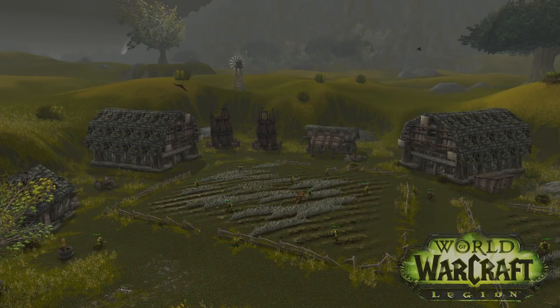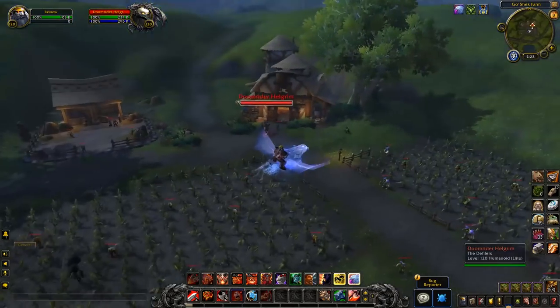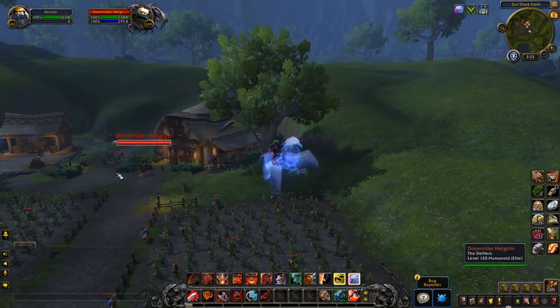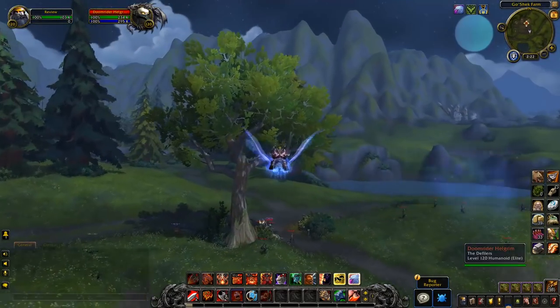The whole zone has just had this amazing revamp, and just looking at it makes me want them to go through the whole world and give it this amazing coat of paint. This guy over here, Doom Rider Helgrim, actually drops the mount he's riding — the Highland Mustang, I think it is. We're not going to touch him for now; he only has 234k health, but I don't think I can take him by myself because of all the adds.